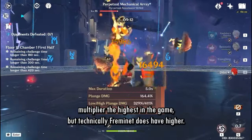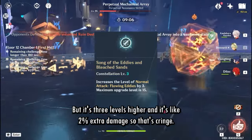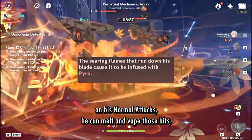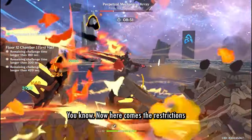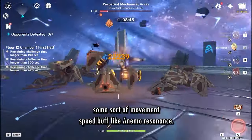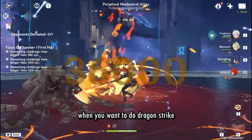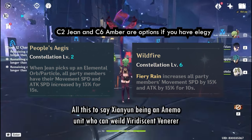Dragon Strike is not really viable for most characters because of the restrictions it poses. But for Diluc it's a very real thing, because not only does he have the highest plunge multiplier in the game — technically Freminet has higher but it's three levels higher and like two percent extra damage, which is negligible — but as a Pyro character with infusion on his normal attacks, he can Melt and Vape those big juicy plunges for big juicy damage. The restriction is that you need some sort of movement speed buff like Anemo resonance to do Dragon Strike consistently.